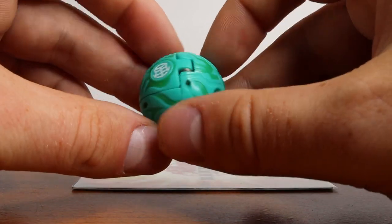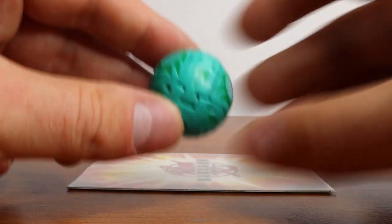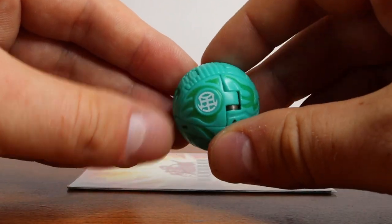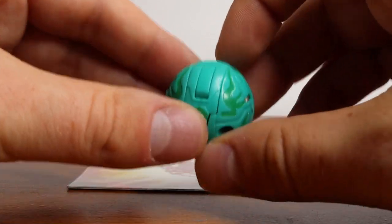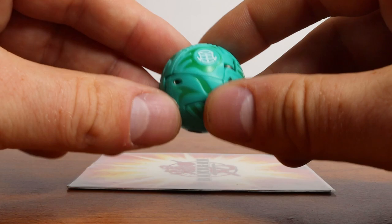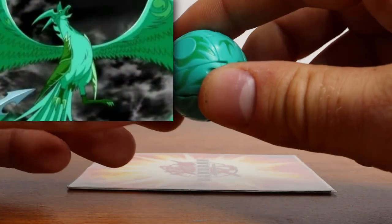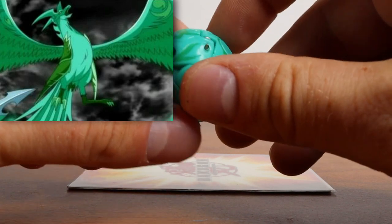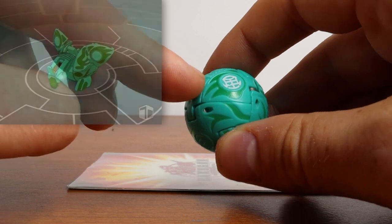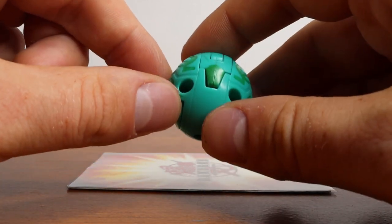Super happy to have this Bakugan. It is still in very, very well-kept condition. The Ventus symbol there is not even worn out or anything — the paint on this is fantastic. I love Skyrus as Shun's first Bakugan. She was such an awesome character and had a very good story arc overall, especially this ball design. I'm loving this fire-esque design — it's more like wind, really, really loving it.